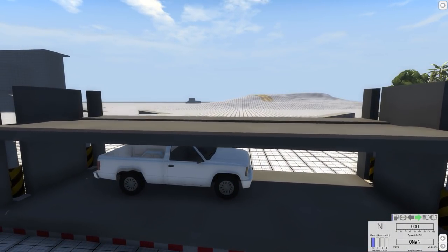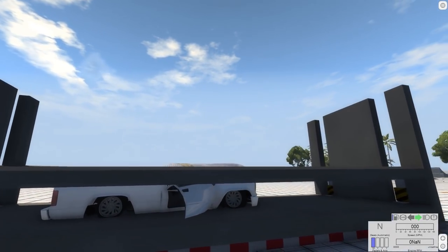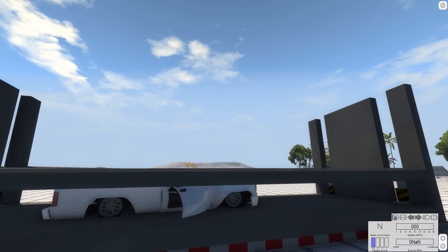Some other ways you could do it: put a ramp right in front of the crusher, or use a forklift. Either way, this is the easy way — that's the way I like to do it.